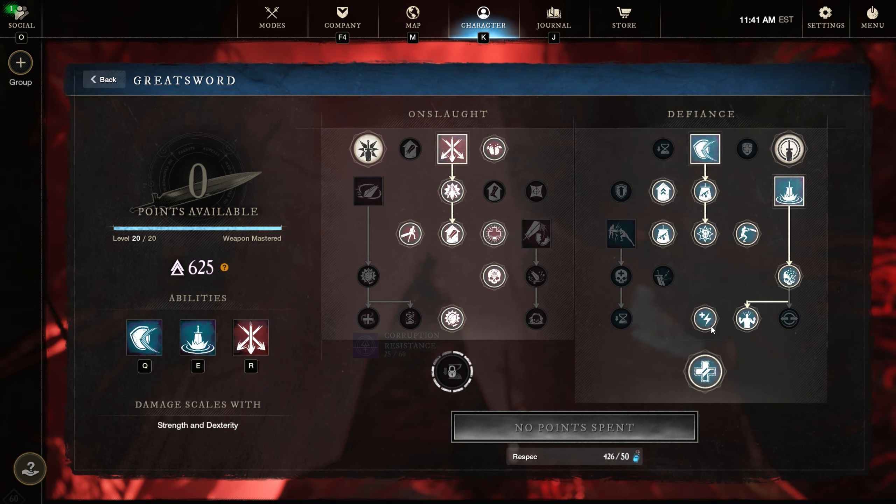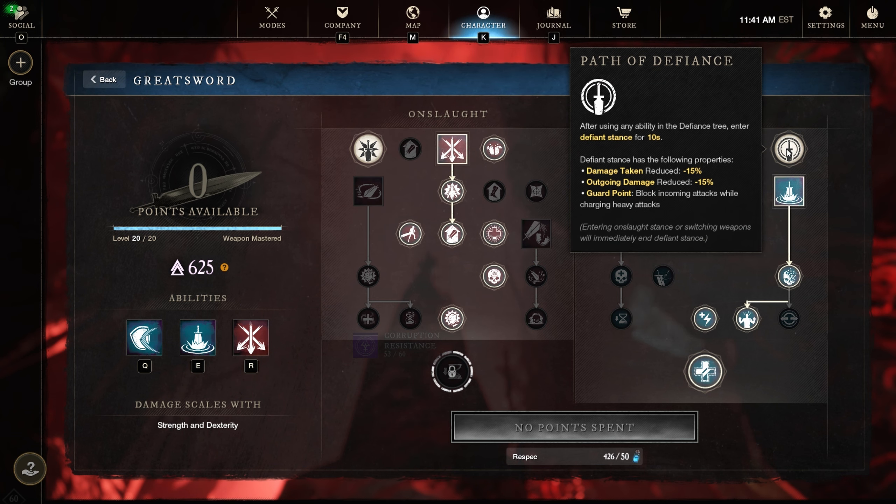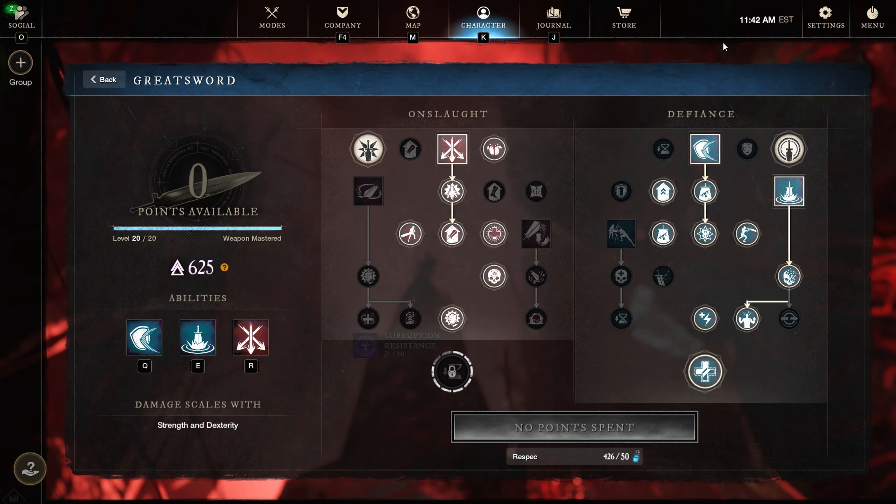Now the great sword build — a combo build centered around two stances. Onslaught stance does 15% more damage but also causes you to take 15% more damage; it also lets us Quick Charge heavy attacks twice as fast but consumes 10 stamina. Path of Defiance reduces damage taken by 15% but reduces outgoing damage. We love the incoming damage reduction, so in important moments we jump into Defiance stance and mitigate as much damage as possible.